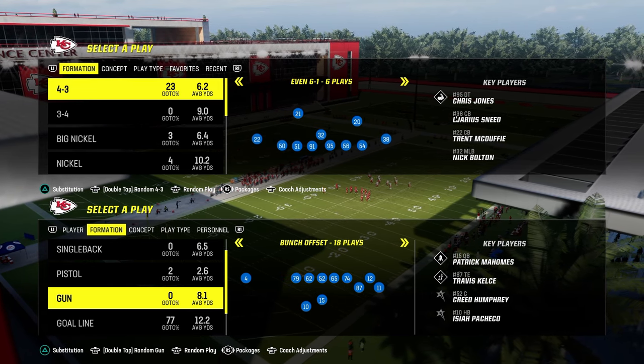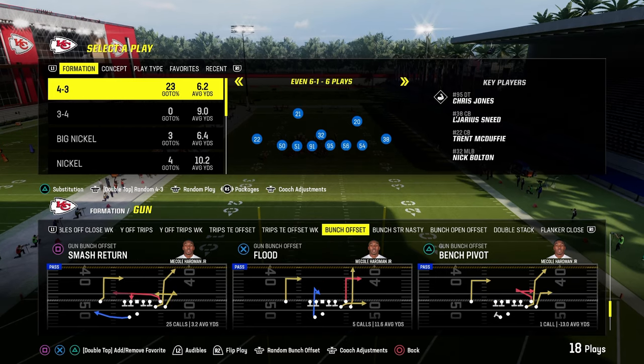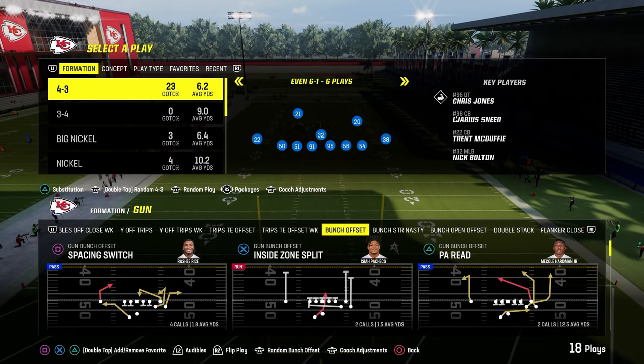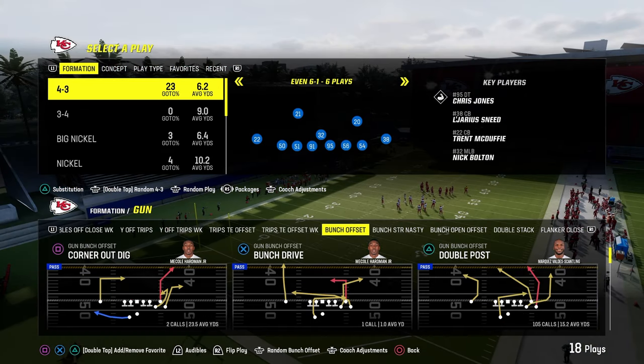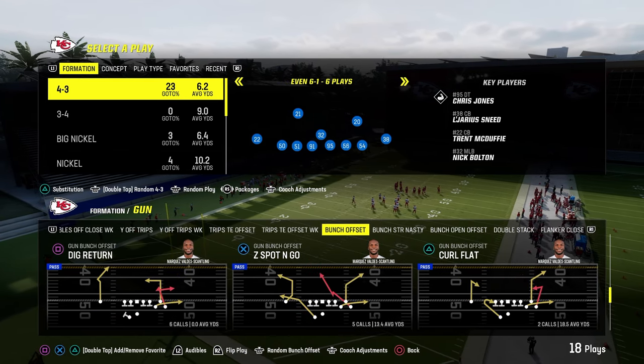Today's video, I'm going to break down the way that I run the 4-3-even-6-1 blitz. I think this is the best blitz in MUT. If you're in regs or CFM, and I am showing it in regs, I would say dollar is still a little bit better.